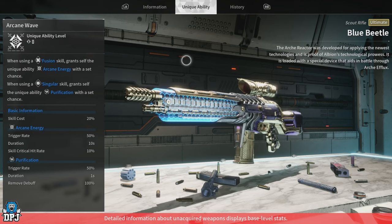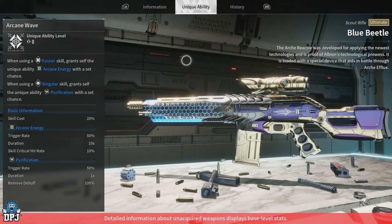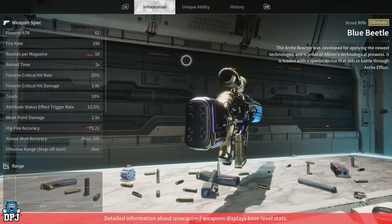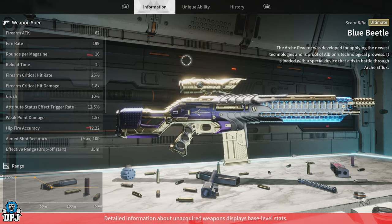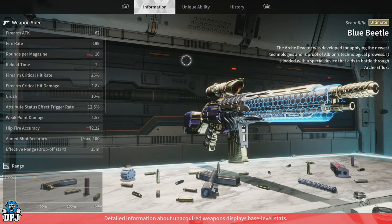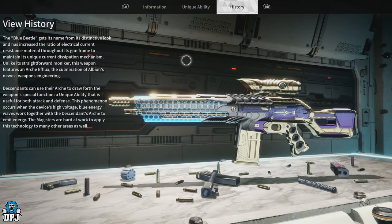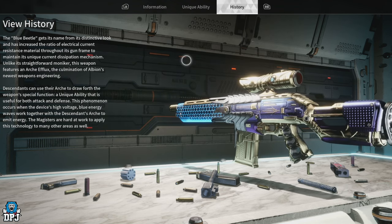The Blue Beetle is an ultimate scout rifle but it takes a ton of grind to get and unlock this weapon. You have to farm multiple materials for research purposes. This guide will show you everything you need to know, but keep in mind the amorphous material patterns suggested here are the easiest way — other methods using different patterns require end-game builds where defeating bosses such as the Moltran Fortress boss on hard are required.